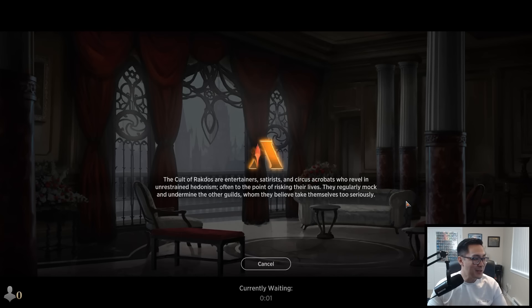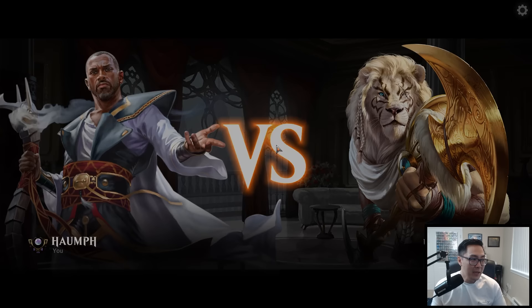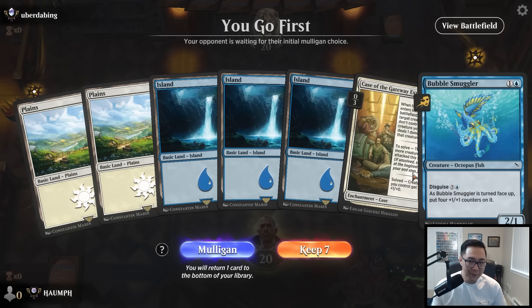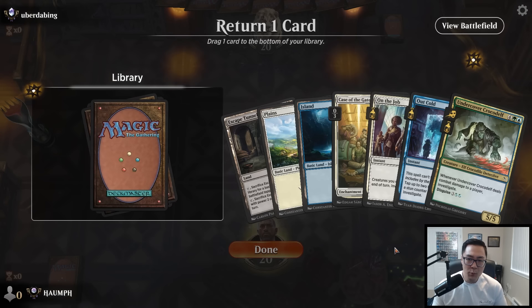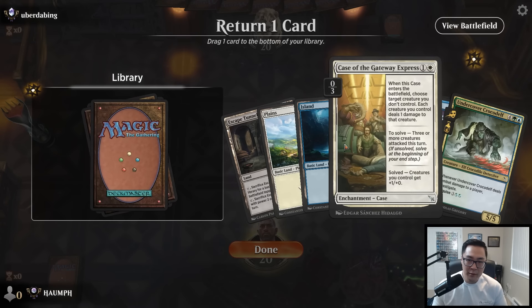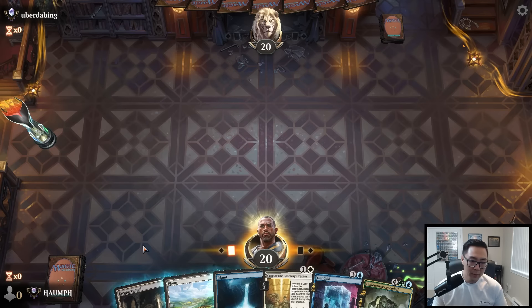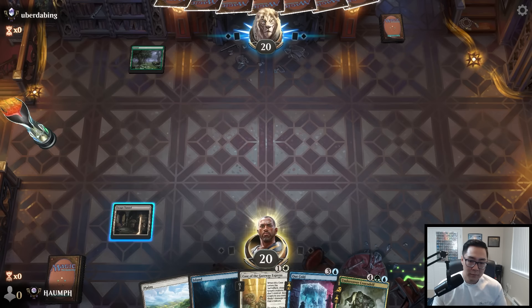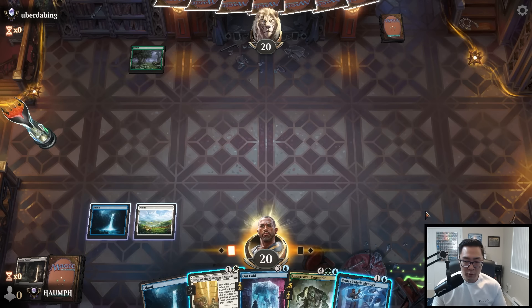Apologies, that was not the most exciting match, but we hit the four-win mark which is always nice. Now we're facing even tougher opposition — Diamond players. This hand is five lands, a Bubble Smuggler, and a Case — I'm going to mulligan that. Keeping this: three lands, a Crocodile, Out Cold, On the Job, and Case of the Gateway Express. I'll put On the Job on the bottom. Out Cold might buy us some time.